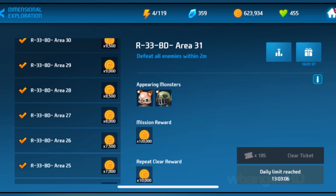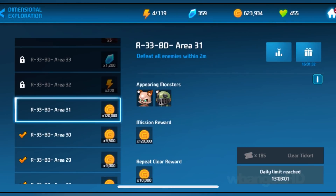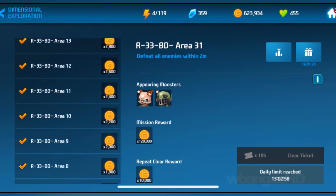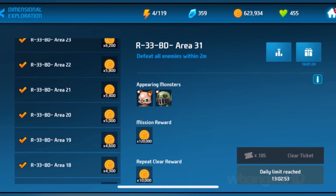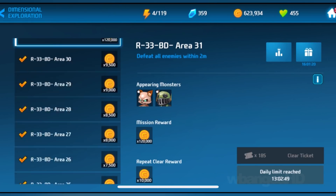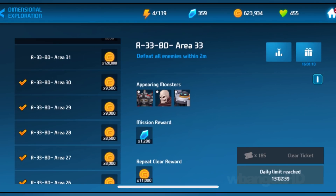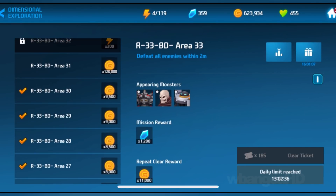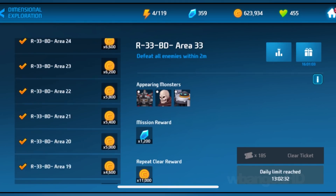We're here in Dimensional Exploration — it's right here on the menu on the far right-hand corner. If you play this, you do get free gems. Even though it says gold, some of them are actually crystals. Once you clear the mission, you get these crystals. This one is 1,200. I got 1,000 today. It was down at Area 29, and I think I got like 900 somewhere around there. You get gems by playing this.